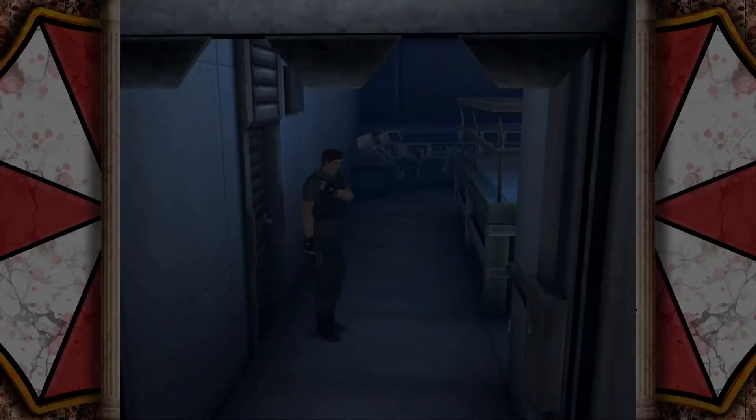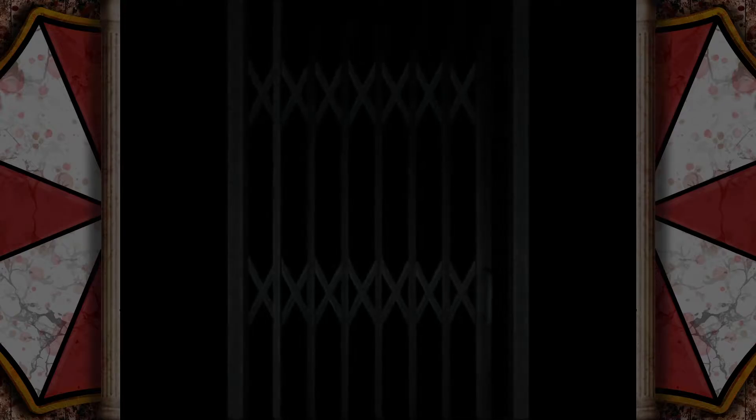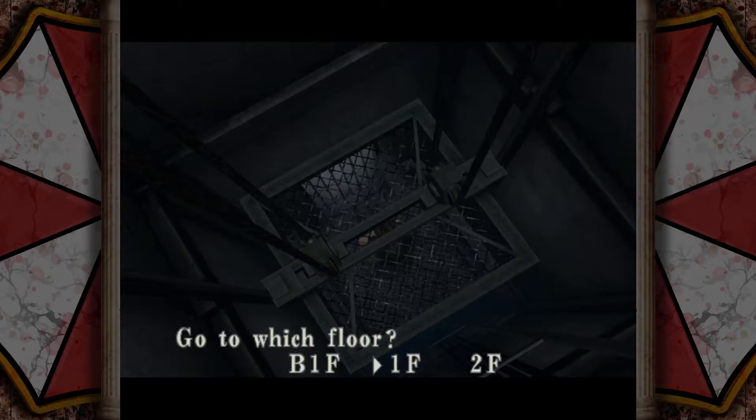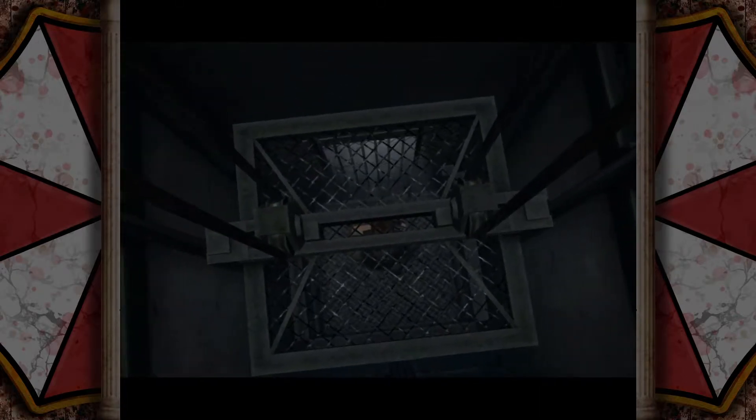Hello everyone and welcome back to Let's Play Resident Evil Code Veronica X. In the last part, we properly got started on Chris's section of the game in Rockport Island, doing quite a bit across the military training facility. Now that we have the tank model, it's time to head back to the first floor of the training facility to visit the painting room once again.